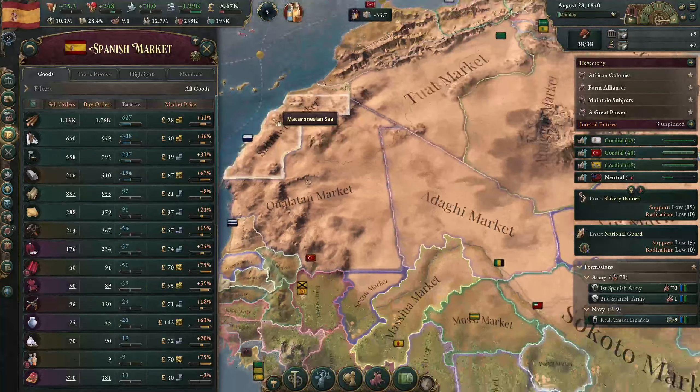We have another event - 10 percent more bureaucratic pops become radical, so we'll skip that. We'll add a couple more iron mines - highest earnings would be in Navarra due to economy of scale, so we'll add one there and one to Valencia as well. Shipyards are still not profitable. We still have a coal shortage.